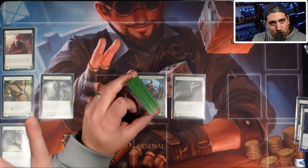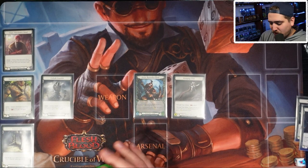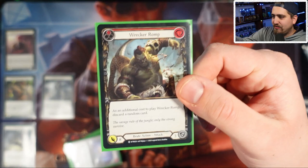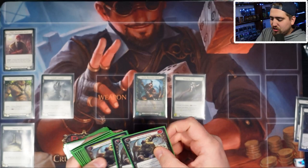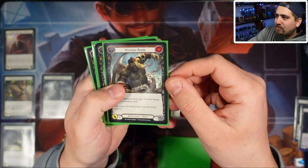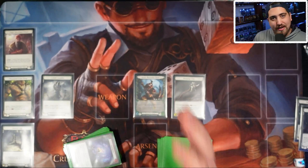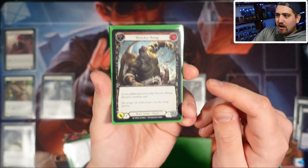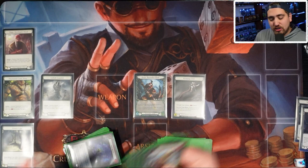There are only four types of cards in this deck. Let's look at what a card is in Flesh and Blood. In the top right corner you've got the cost — Wrecker Romp costs two. There are three different versions of Wrecker Romp in this deck; every one costs two resources. They are different colors because they give different benefits, but every card with a given name will always have the same cost. So Wrecker Romp costs two — you need to generate two resources to play it.